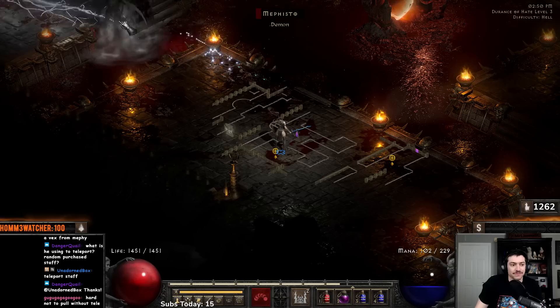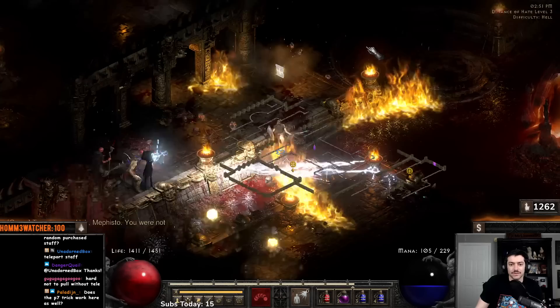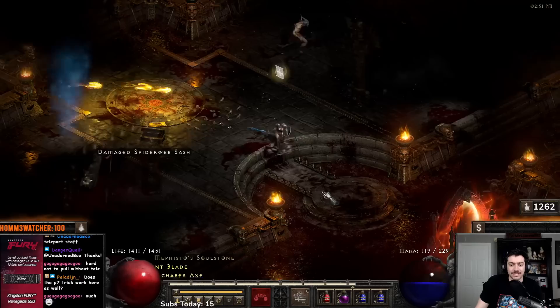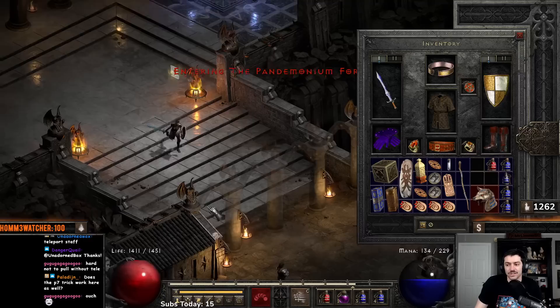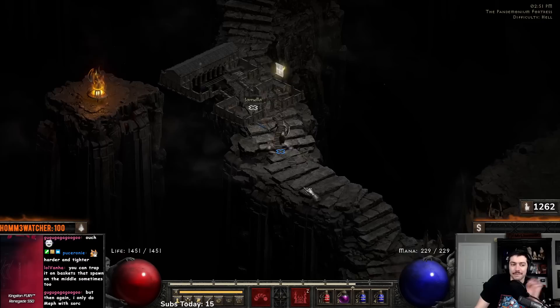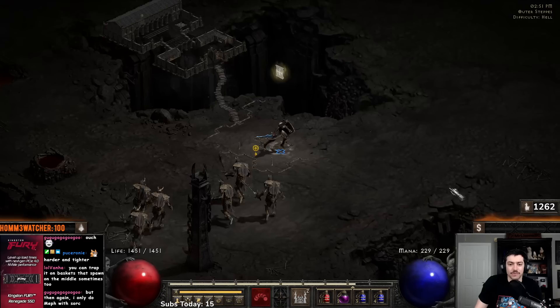If you don't want to pull without teleport, there are a couple of options. Number one, you can just kill the stuff in there and work your way around. Number two, you can always trap him in a slot — you just have to guide him into those areas, it's a little harder and tighter to do. Players 3 will more than often be enough to get everything you're hoping for from Mephisto — you probably wouldn't want to kill Mephisto on players 7.